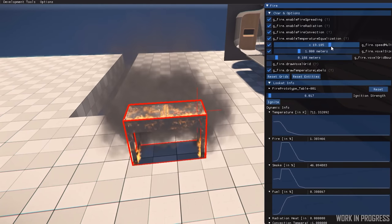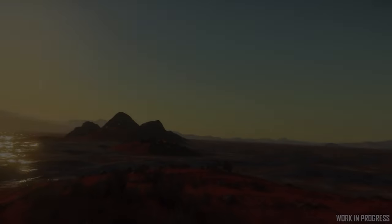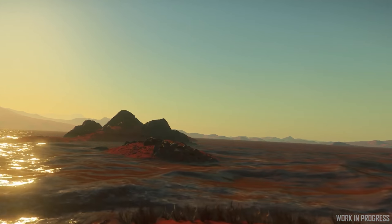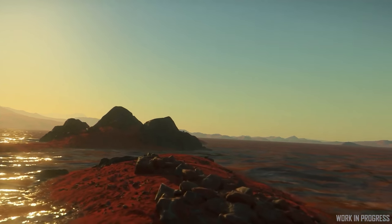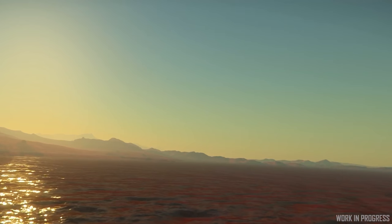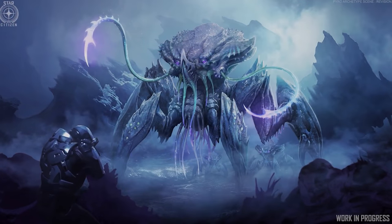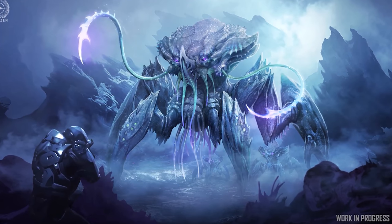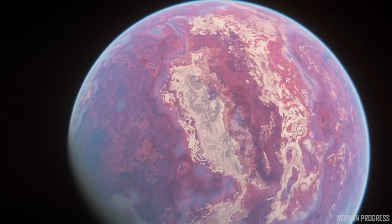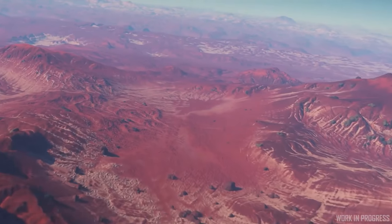Work continues on the Pyro system, the first additional star system beyond Stanton. Pyro 2's planet now has large bodies of water and they're looking at changing some of its backstory. Originally it was supposed to have been picked clean mineral-deposit-wise, left as an empty husk, but they're revisiting the lore for that planet and the wider Pyro system because they want gameplay there. I suspect the giant Pyro crab we saw recently will appear there. We don't know if Pyro is still pegged for a 2020 release.